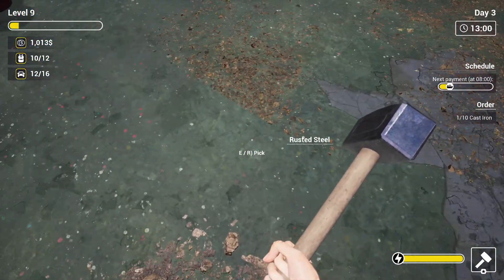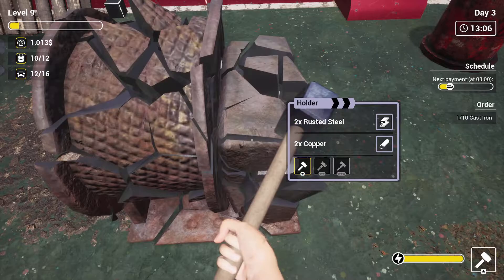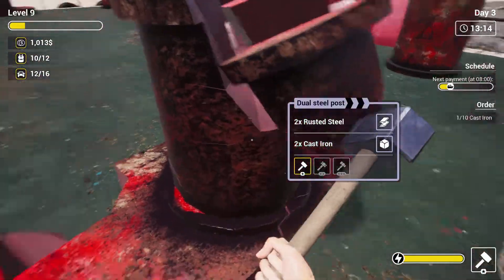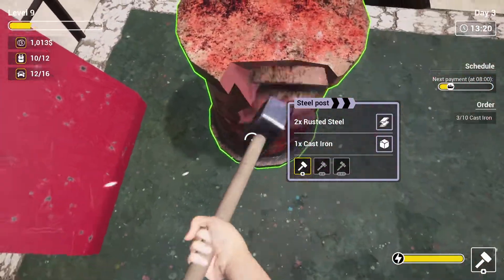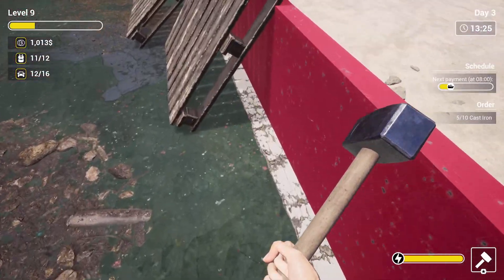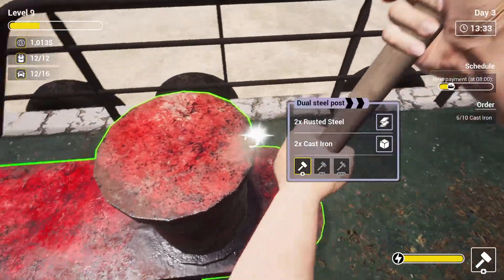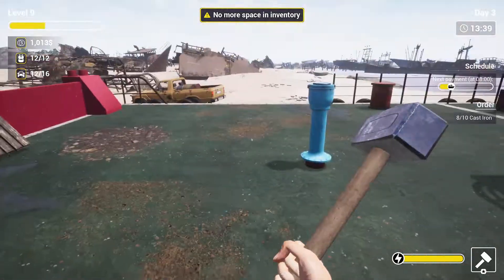Is our inventory full yet? Almost. Come on, get it - there we go. Duck, yeah there we go. More stuff, still have more space. What about this? Nope, can't get that. Cast iron just sitting down there. You know what, this guy has enough stuff - we totally made over a hundred bucks here, probably a thousand bucks or more.